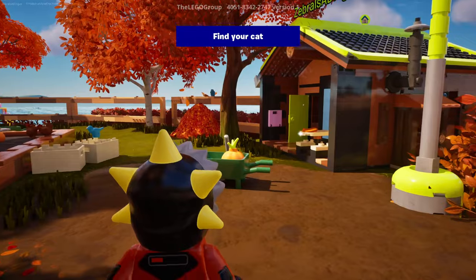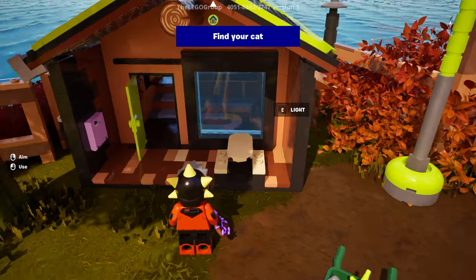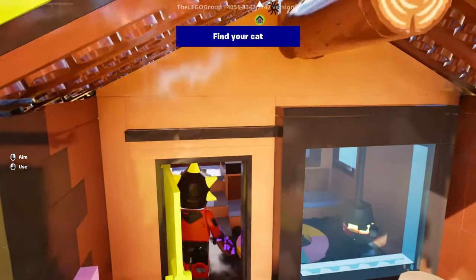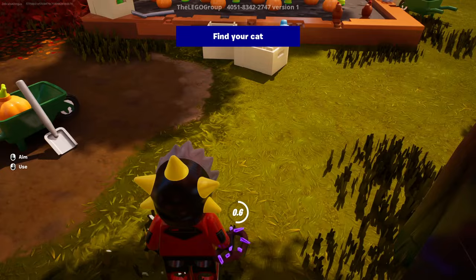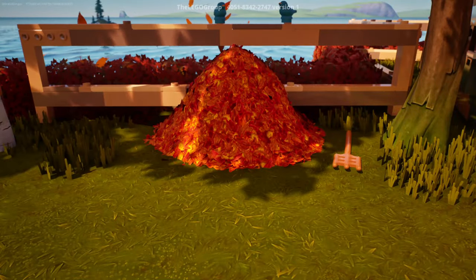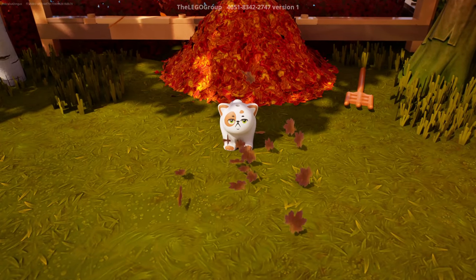Oh, this is so cute. So I get to find my cat. Where are you? I can pick up this pretzel and I can also light the fire in there. This is like a little house. I can eat the pretzel - that's good. Where's my cat at though? Here we go. Are you in there? Hello? Oh my gosh, so cute.